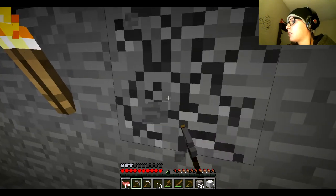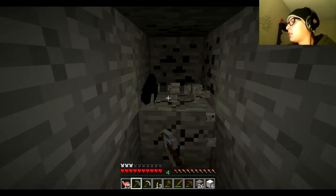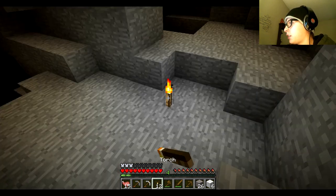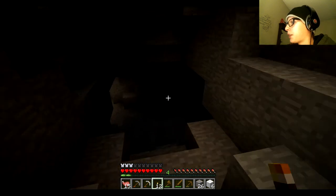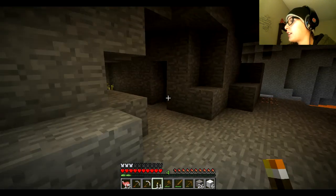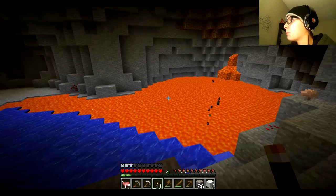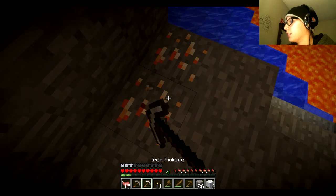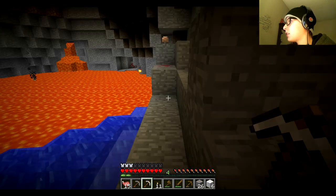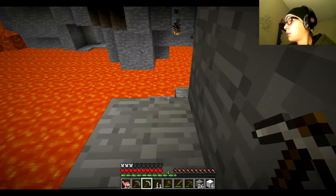I stopped hearing a bat now. Oh there he is — got more coal, whatever. There it is! Hey bat, where are you? Trying to make sure he doesn't scare me. I hear lava — oh nice. Where there's lava it leads to riches. Redstone — just what we need! There's quite a bit of it. Water and lava are never a good thing. Don't leave me to my death, game — I'm too young.